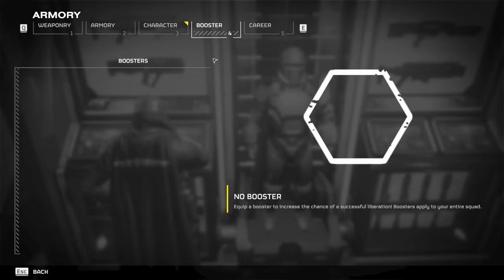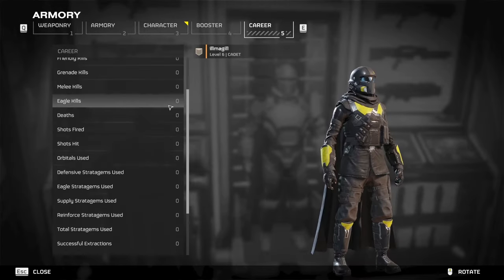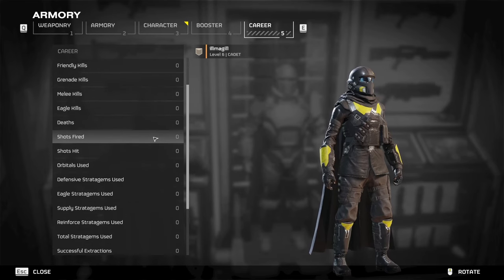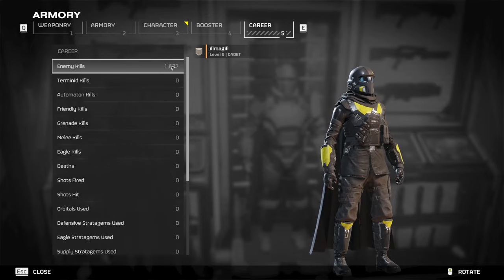This is also where you put on boosters, which give buffs to your entire squad. The first one you can unlock is on page 3 of the Warbonds menu. You can also view your total stats here, though they're a little bugged — for example, it shows my enemy kills but not much else.